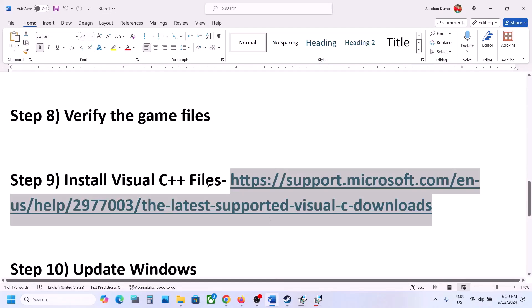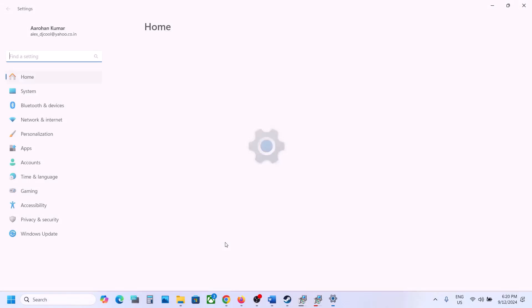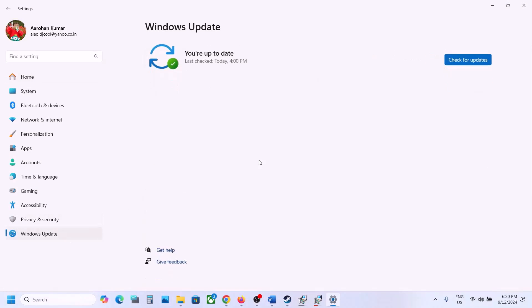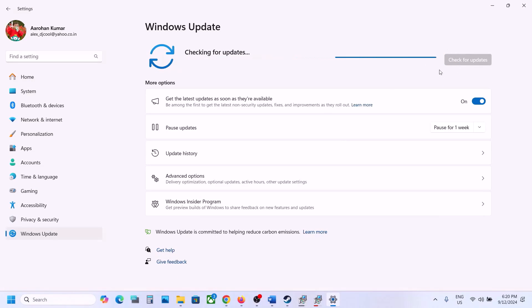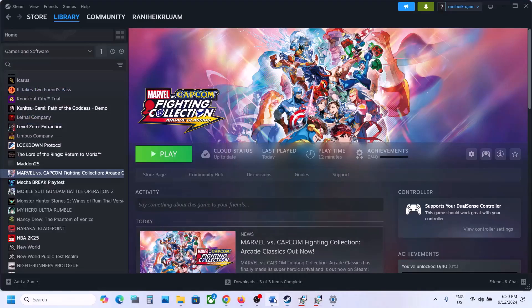The next step is to update Windows to the latest version — this is important. Open Windows Settings, go to Windows Update (or Update and Security on Windows 10), and click Check for Updates. Once all updates are installed, restart your computer, and after the system restart launch the game.